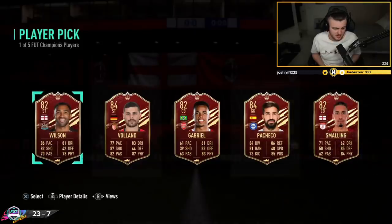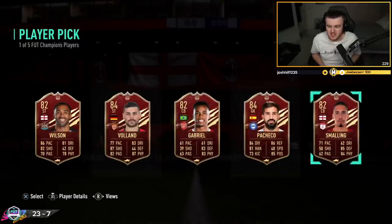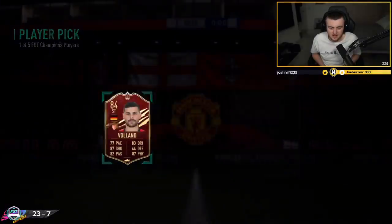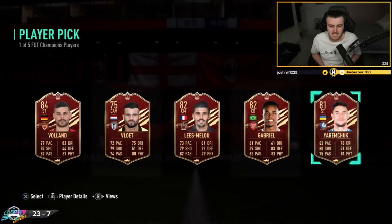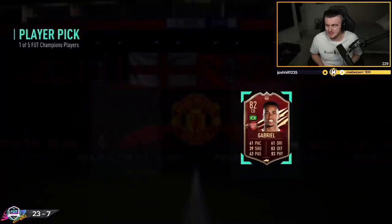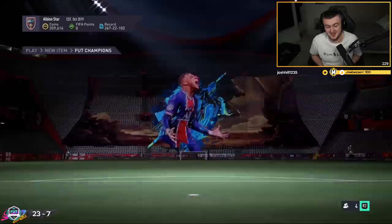Second one now - well then. I think I'd probably go rating here, but Callum Wilson is also an option. Chrissie Smalling doesn't look terrible either. He wants Voland - yeah, Voland is the choice there 100%. Come on EA, please be better. Well then - that is us Elite players getting shafted here. I'm going to stop rubbing it in. I'm sorry.